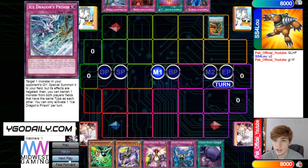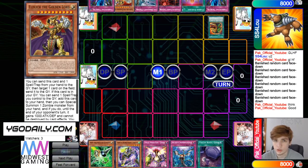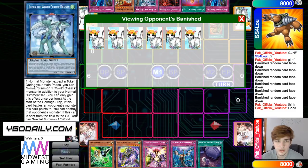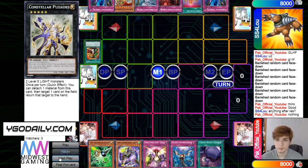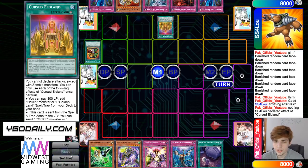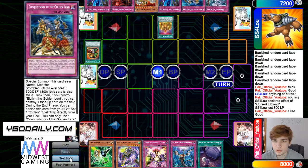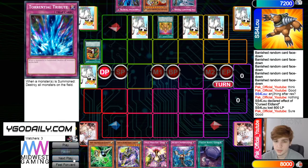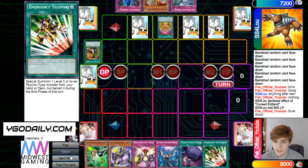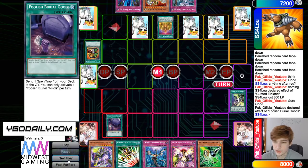SS4LU activates Extravagance, banishes 6, draws Lord and TT. Yeah, it is just pure Eldlish. Then activates Curse, pays 8, feels great — that'll add Conquistador — then sets some back row and passes play.